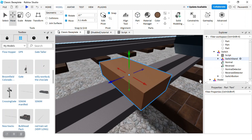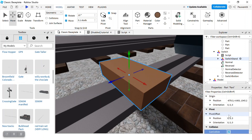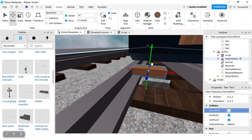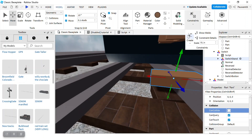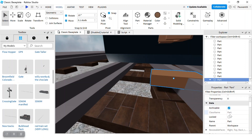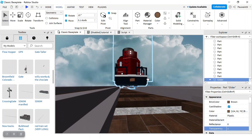So first, get a part, put it on the tracks, and put it in front of the train. Then weld it. Then you name it 'Glider' and turn off collision. That's the number one fix.